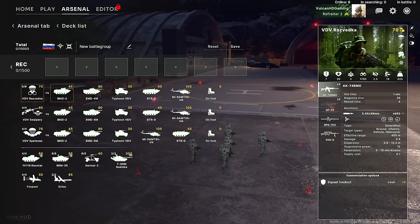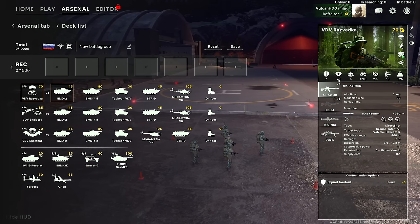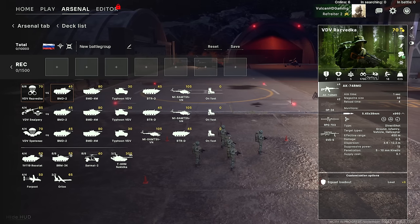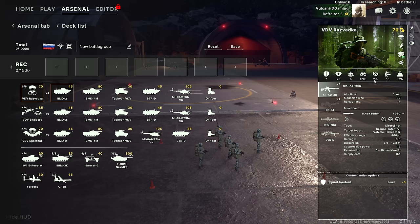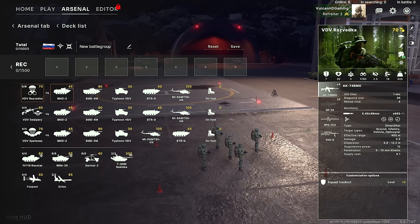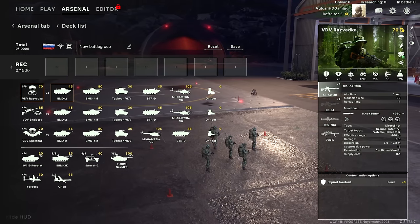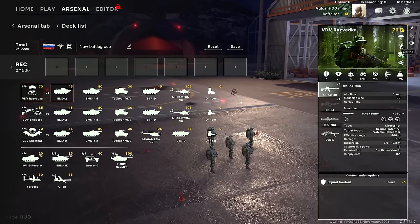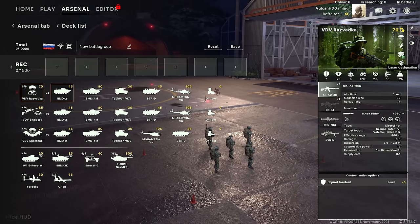First we have the armor value of a unit — in this case these guys have seven armor. We've got 20 health points, and each individual infantryman has four health. In this case we have a squad size of five. Then we have the optics — I'm not sure exactly what the 1700 meters number means but higher is better. Then stealth — higher is better again. Then the forward speed and weight, which determines how much space it takes up in a transport. Then we have abilities on the right: airdrop, sprint, drop smoke, and laser designation, which means they can laser guide bombs into targets.